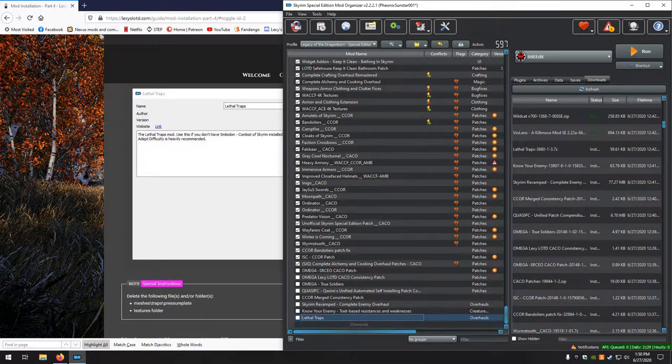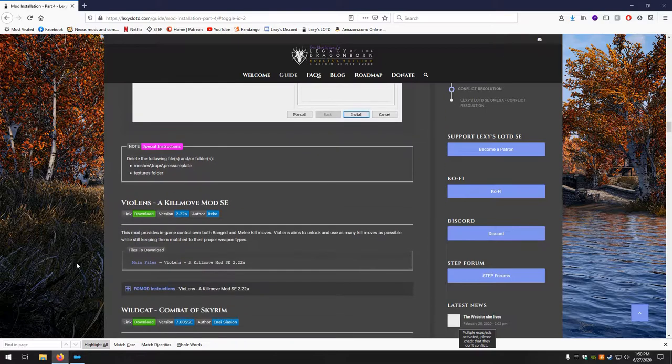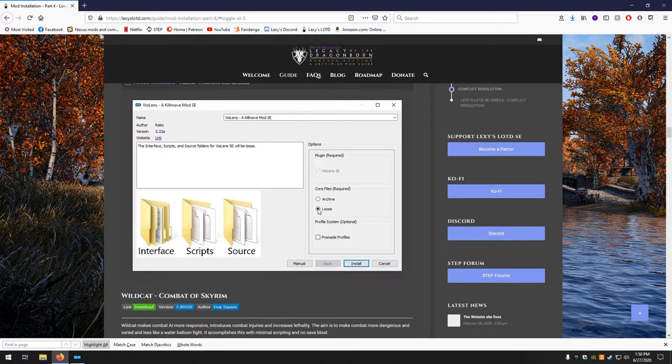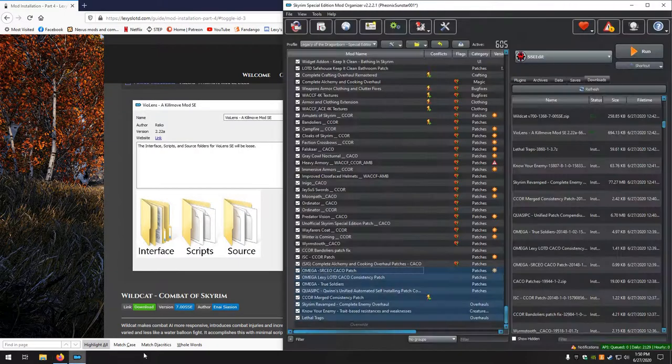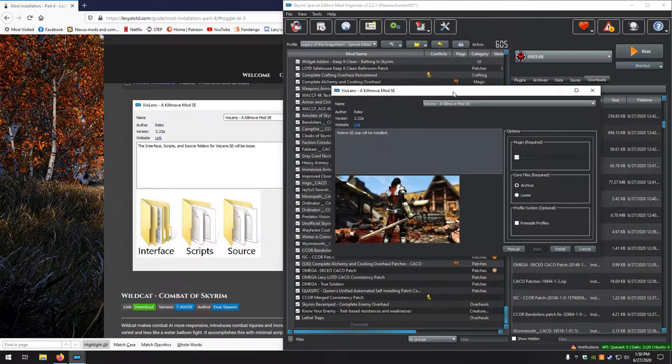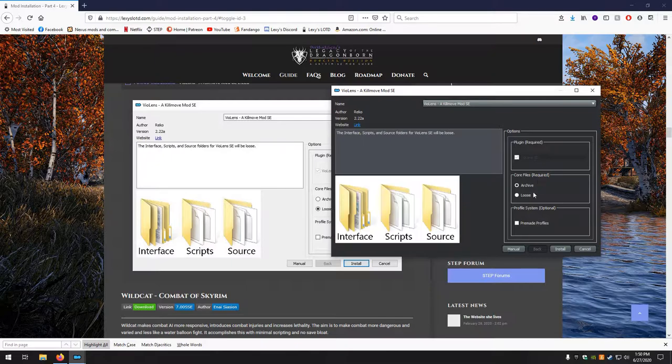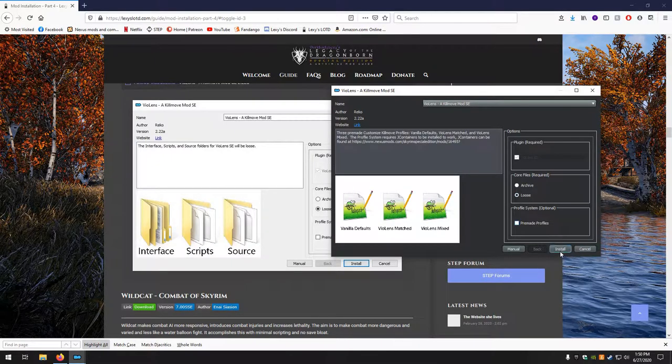Go ahead and activate the ones we've been installing. Next up, Violence — A Kill Move Mod — has a FOMOD. We want Plugin Required, Loose, and not the last one. Loose and no. Install.